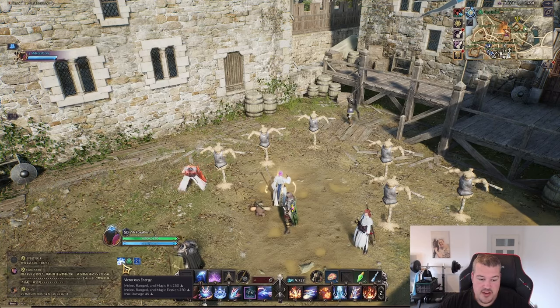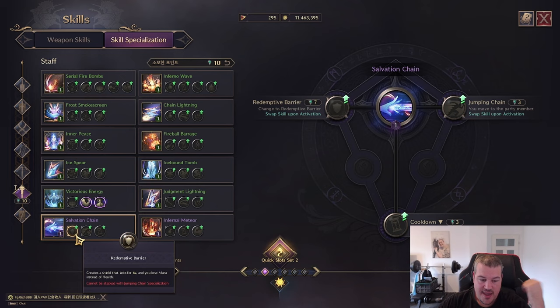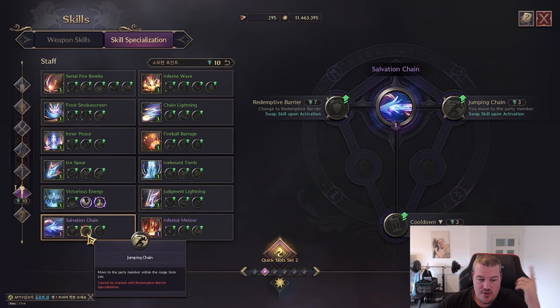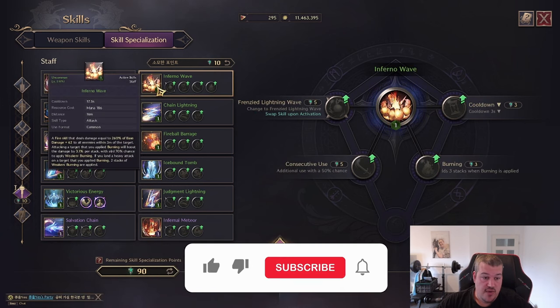Now we have the buff applied. Let's talk about Salvation Chain — for anyone who's run Cave of Destruction, a good staff player can use this skill to pull someone to them on a pillar so they don't get killed. This allows you to move a party member to you, and you can get a shield that lets your mana work as your health — while the shield is active your health won't be deducted unless your mana hits zero. You also have the option to jump to them instead, and you can decrease the cooldown.